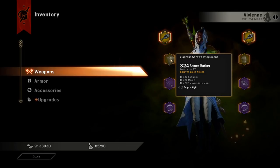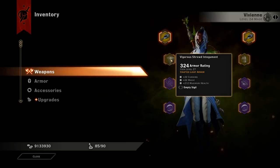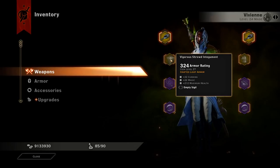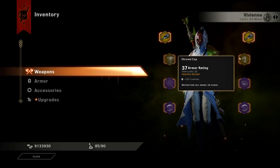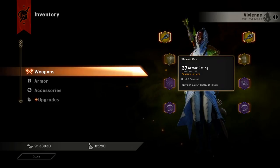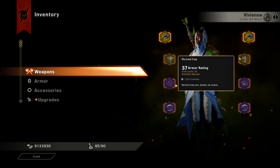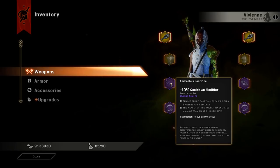For armor we have 22 cunning for crit chance, 22 magic, and 212 max health with no sigils. For the helmet we have the Shrewd Cap with 37 armor and plus 20 cunning. Both the armor and helmet are trying to maximize cunning as much as possible for that critical chance.